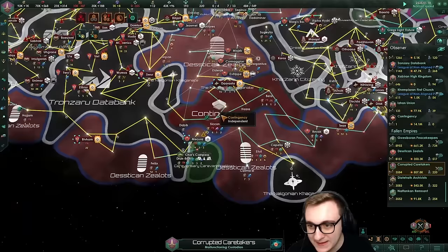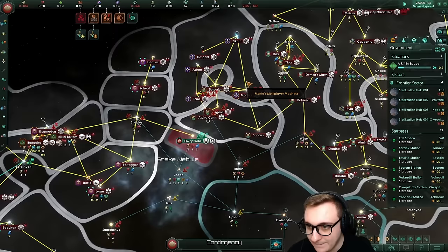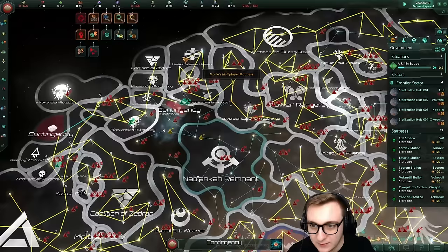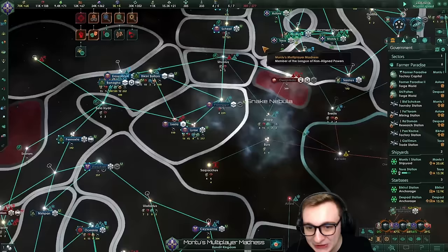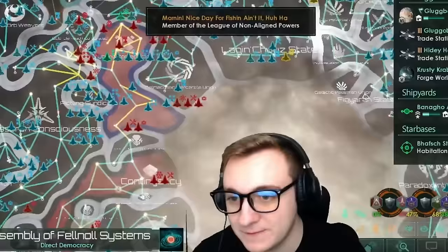This galaxy is not good. The fourth sterilization hub is in the northwest - and where did the Crusty Crab people go? They're dead. I hate you. Oh wait - the Crusty Crabs, no they're still here, they're just called something else. Oh, no, they're dead - this was their planet. It wasn't Montu, it was these guys. Still, I blame Montu. We'll go another five years into the future - maybe the Contingency gets repelled, we don't know.